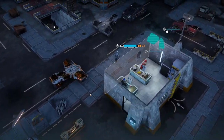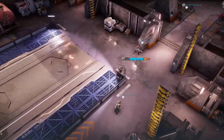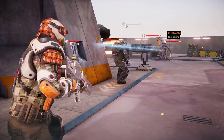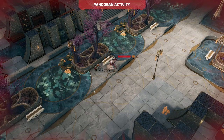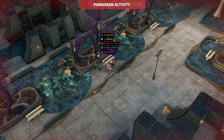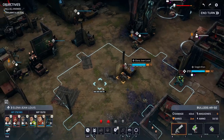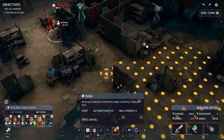The assault class is the mainstay of your team. Their primary objective is to move in and clear out enemies. Proficient with assault rifles and shotguns, they can be used to either attack from range or get up close and personal. With medium armor, they can withstand light attacks, but you will probably want to keep them out of heavy danger. Assault class soldiers have special abilities that help move into position quickly and keep the pressure on the enemy.